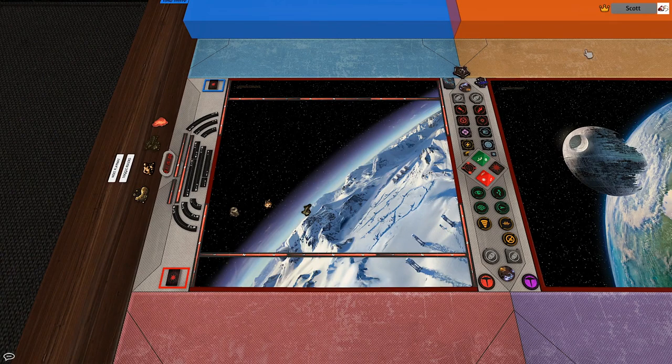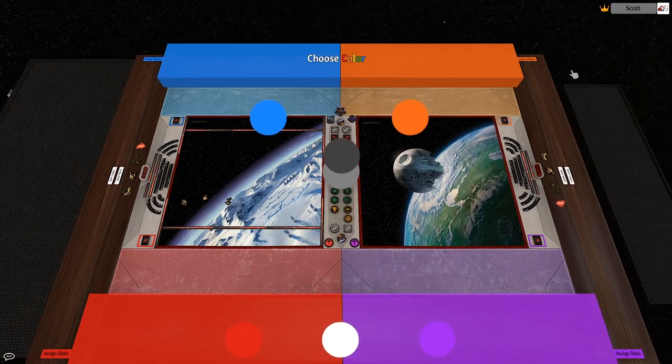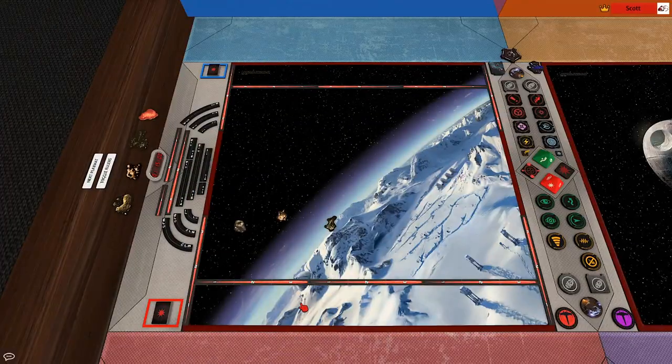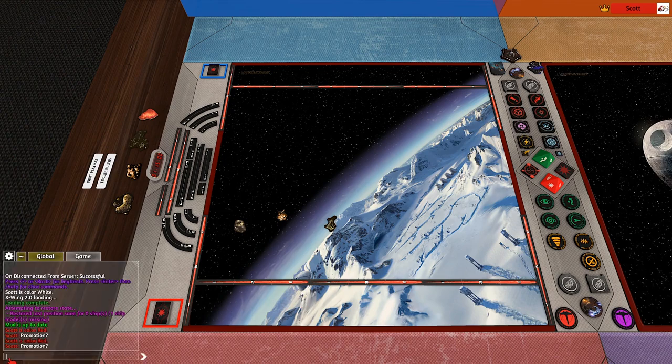Before you start playing, you'll need to choose a color. You can do that by clicking on your name, then Change Color, and choosing any one of the colored balls. If you're playing in someone else's server, you may need to be promoted first — simply ask in the in-game chat.